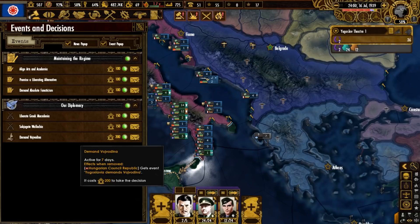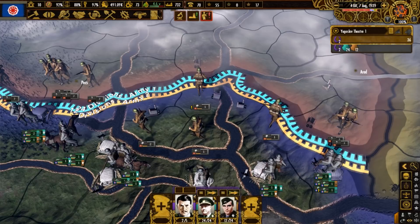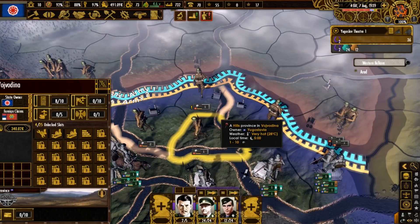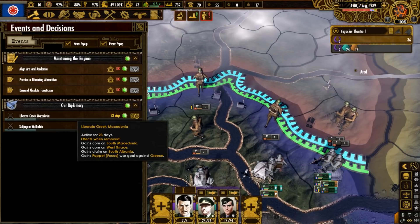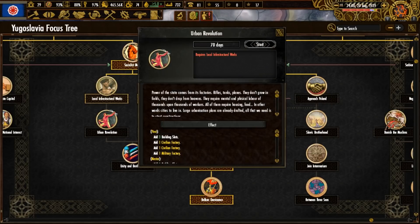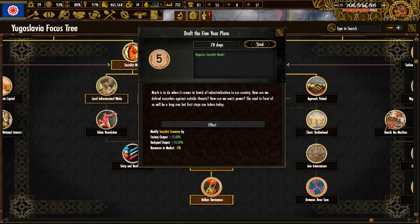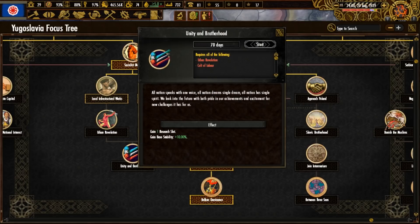Using our decisions, let's demand land from Hungary and start the one that will give us a war goal to puppet Romania. The Hungarians, like the Austrians, gave in without a fight. Moving on, let's set up our forces to combat the Romanians and eventually our southern neighbor, Greece. In the focus tree, let's do local infrastructural works, urban revolution, draft the five-year plans, cult of labor, and finally unity and brotherhood.